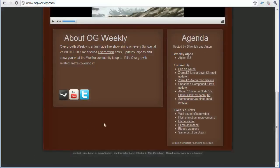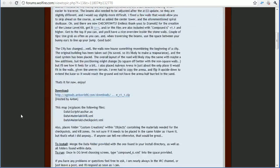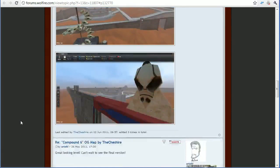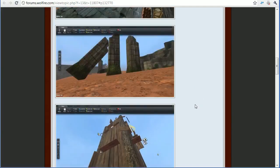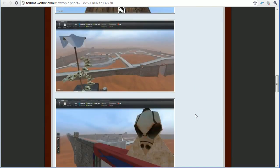Next up we have Cheshire's Compound 6 level update. He has some screenshots here showing it. Not a whole lot has changed since last time — he added checkpoints to the tower. He's still working on the level so it will be improved; the checkpoints aren't as well implemented as they should be, and he has changed that in his current version but just hasn't uploaded it yet.